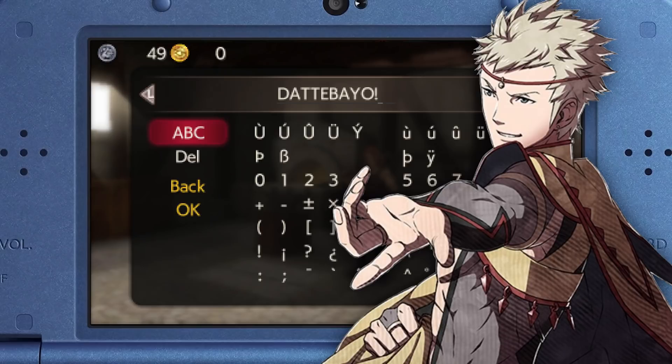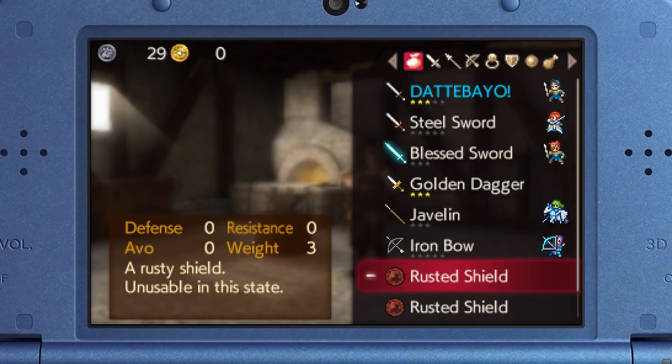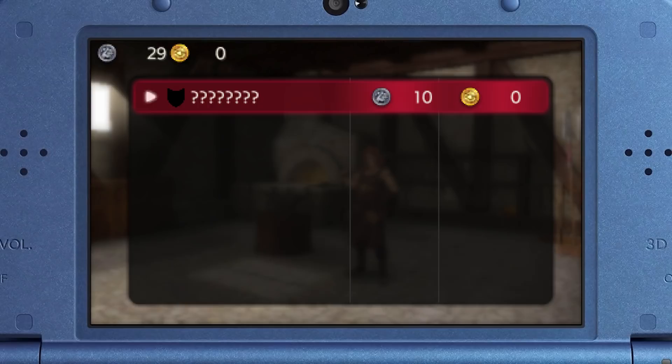Throughout your journey you may also find rusted weapons that, when forged, have the potential of becoming several different items. Please note though that the item the rusted weapon will become through forging is set once you pick it up, so don't bother resetting at the forge trying to get different items out of them.